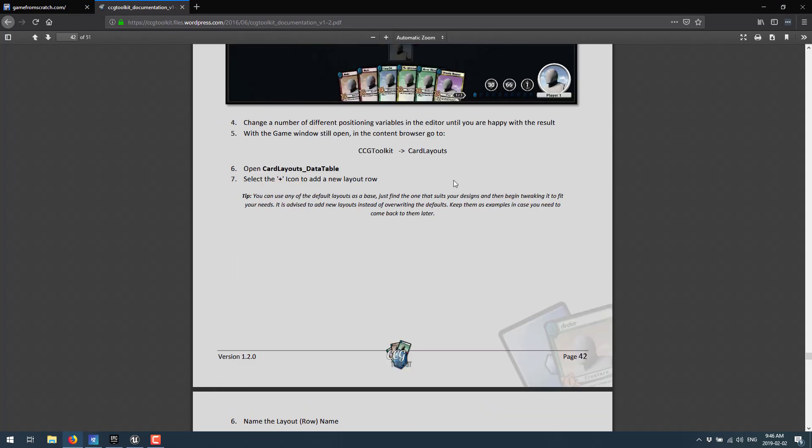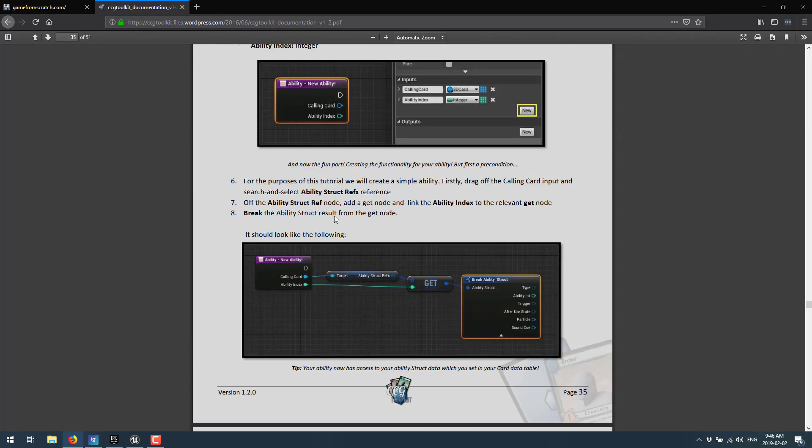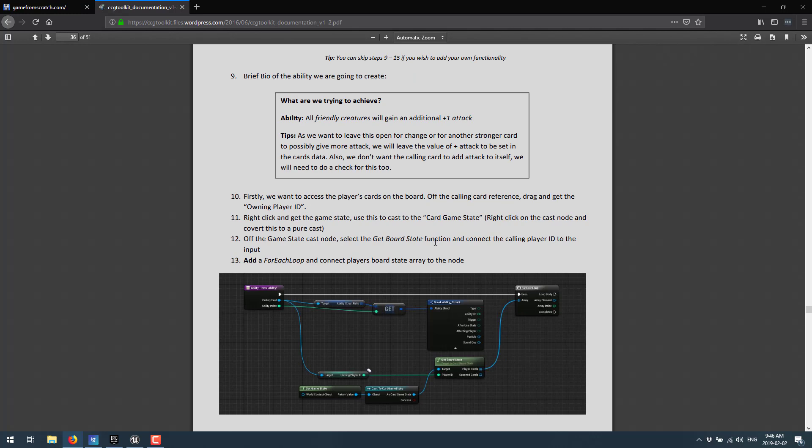Some of this stuff is also documented. For example, if you want to add your own behavior, they walk you through the process of defining a new ability and hooking that ability up with blueprints for it. I highly recommend you start with the documentation, start by creating your own data and refining it, adding some new abilities, and then dig into the code behind the scenes when you get to that point. You could actually create a full game without changing any code beyond what's documented here.